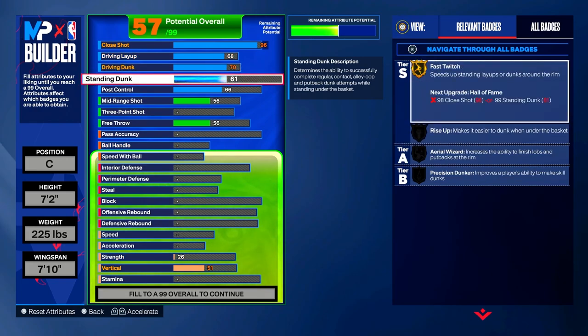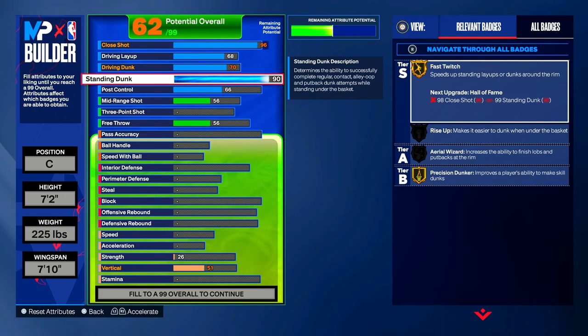Standing Dunk — you already know Kareem could yam that thing. Put your Standing Dunk to a 90, which gives you Precision Dunker on gold. Precision Dunker improves a player's ability to make skilled dunks, so this badge being on gold is actually outstanding.